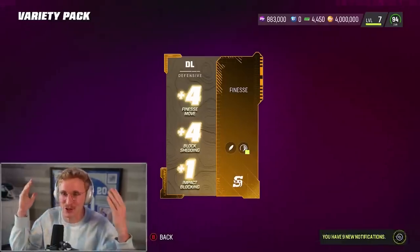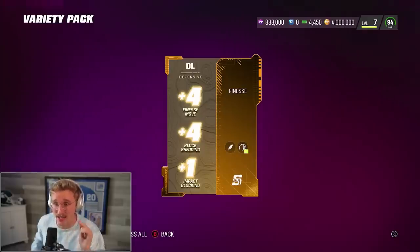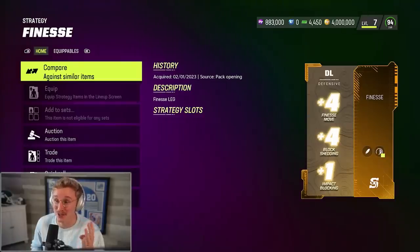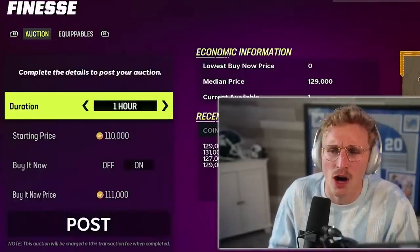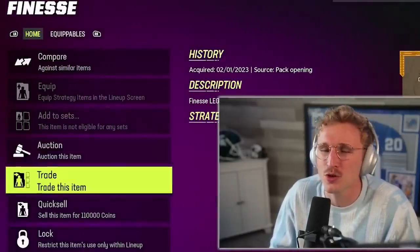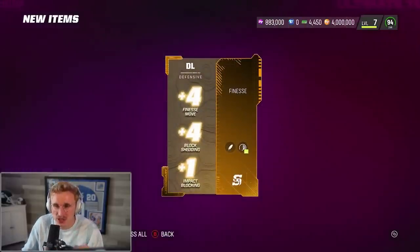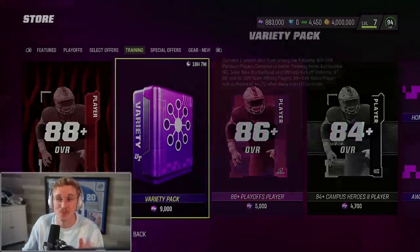What the hell is that animation? Big clap for EA — next-gen console can't handle that animation. I did not know these existed: a legendary finesse strategy item for finesse and block shed. That's actually nasty — quick sells for 110k, auctions for 130k so you can't profit off it. However, I'm fairly certain there's a strategy item called Sprinter that's really expensive — if I pull that one it's even more profit.